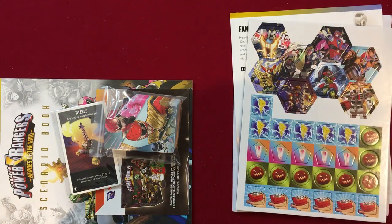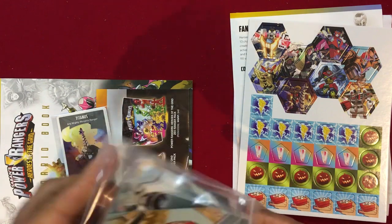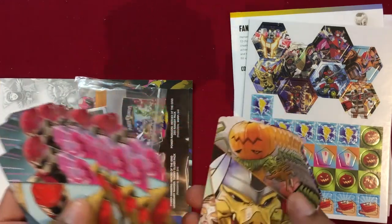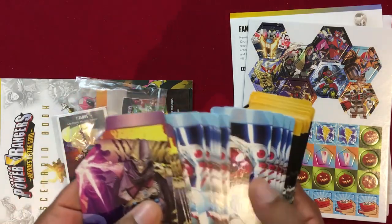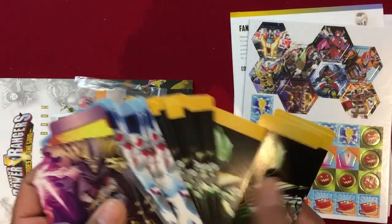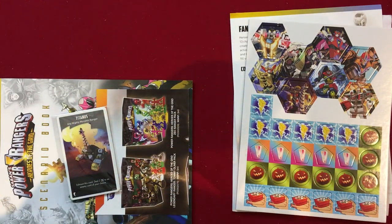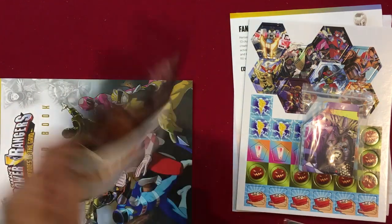We do get some more divider labels — we actually still have a ton in our box, so I don't really need them, but it's fun to have. The tokens take up a little less space than the Megazord mini, but I still love the Megazord mini. If you've sleeved the cards like I have, you're probably going to need another box. With the new Rangers United I did order a second card box because the one I have is already getting quite full.